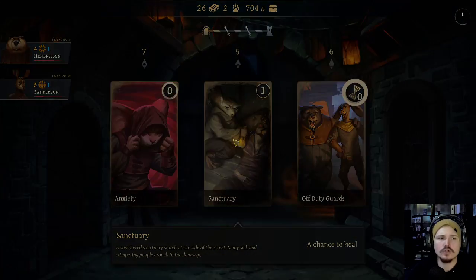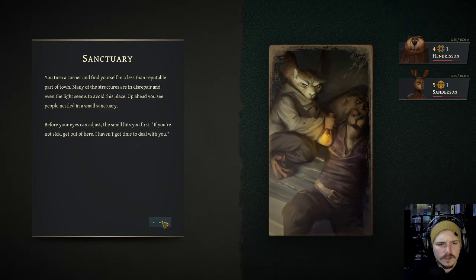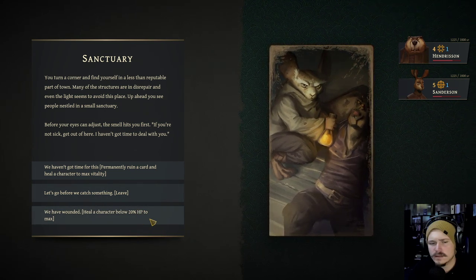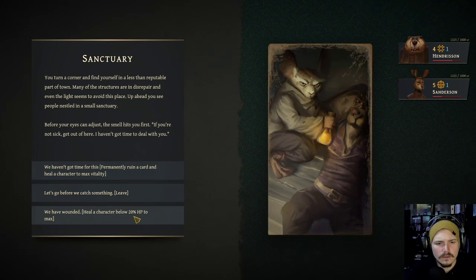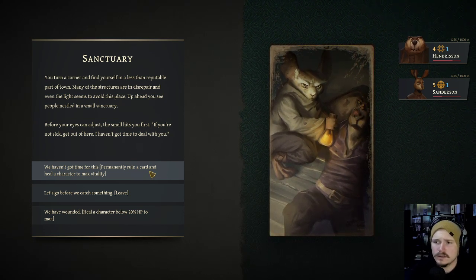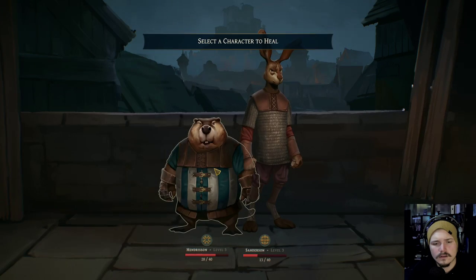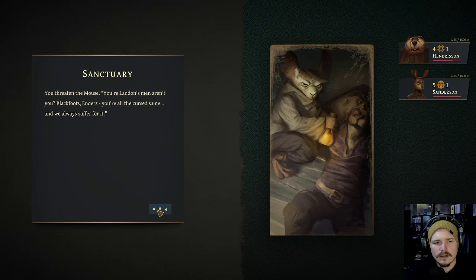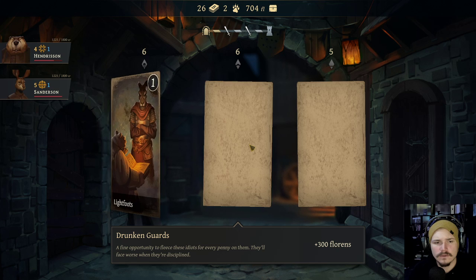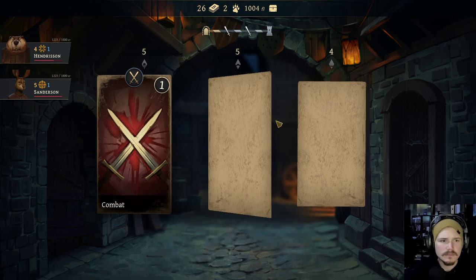Off-duty guard sanctuary - sanctuary! Sanderson, the smell hits you first. 'If you're not sick, get out of here - I haven't got the time to deal with you.' We have wounded. Heal a character below 20% HP to their max. Does Sanderson permanently ruin a card and heal? Sanderson's not wounded? Let's ruin a card and heal Sanderson then. I don't care what card we ruin - let's ruin a strike. Sanderson, welcome back. Alright, we got some free money from these guards. Let's take the money.